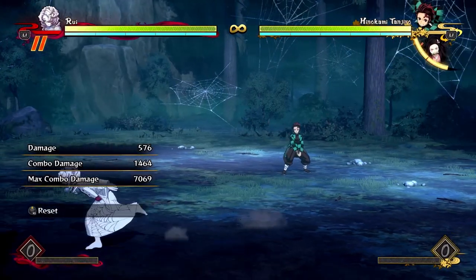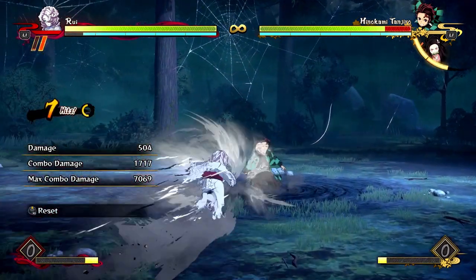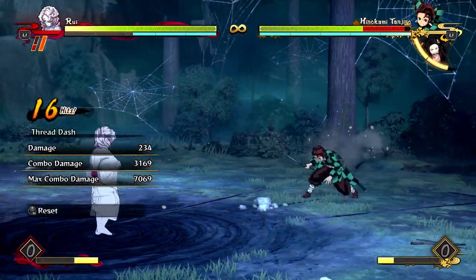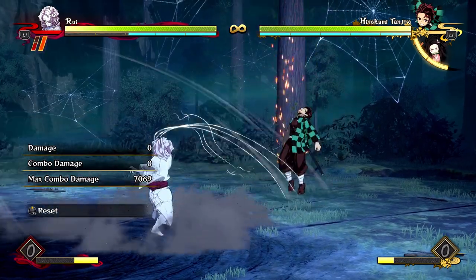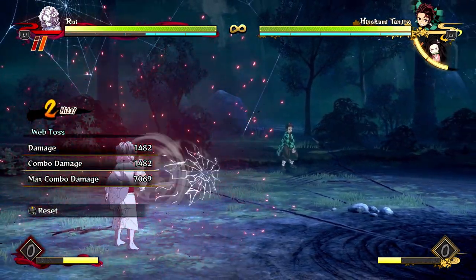Just make sure you're hit confirming the first throw of your web toss all the time — like, oh okay, that hit, cool, I get a combo from fullscreen. You can go for a reset. He's a very reset-heavy and zoning-heavy character.